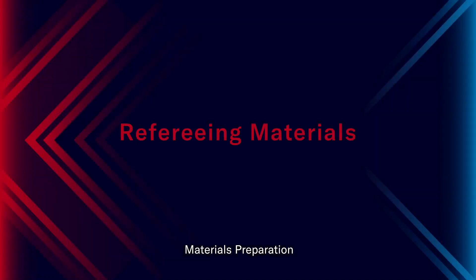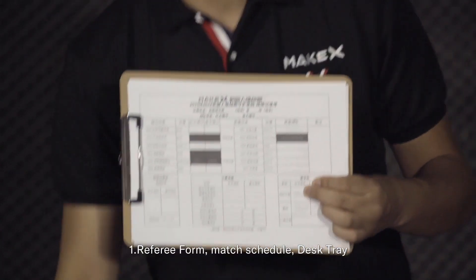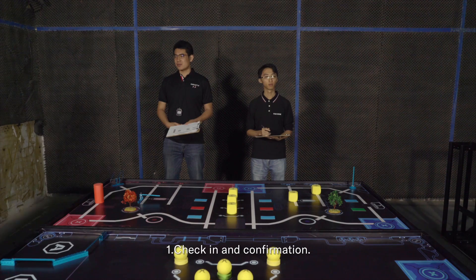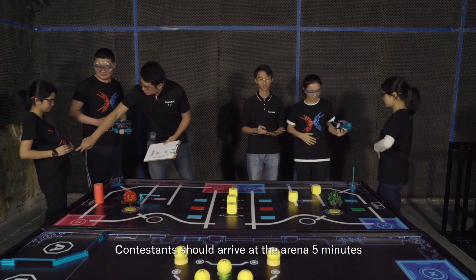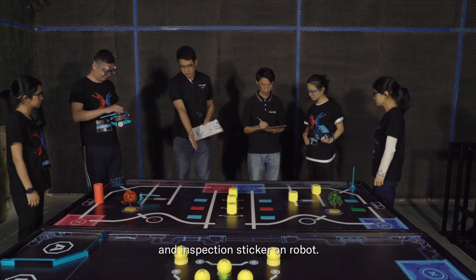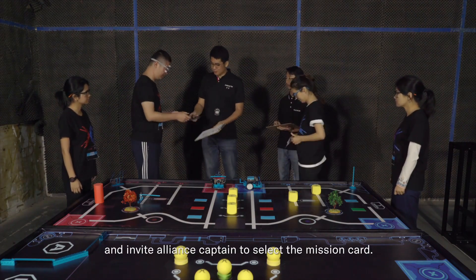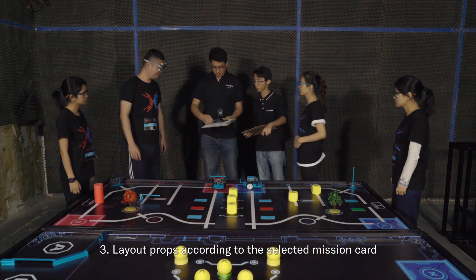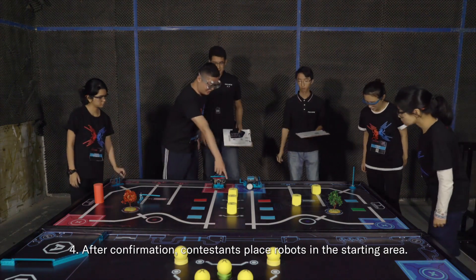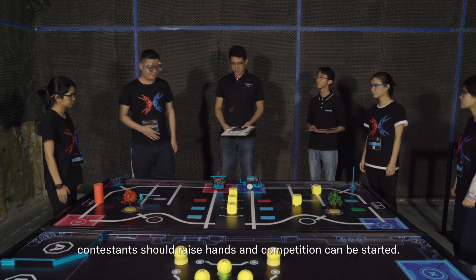Part 4: Refereeing Procedure. Materials needed include: referee form, mat schedule, desk tray, pens, timer, and mission cards. Competition preparation: contestants should arrive at the arena 5 minutes before the match. Referees check team numbers against the match schedule and inspect stickers on the robot. Referees then ask alliance captains to select a mission card, lay out props according to the selected missions card, and invite contestants to check the arena. After confirmation, contestants place robots in the starting area, raise their hands when ready, and the competition can begin.